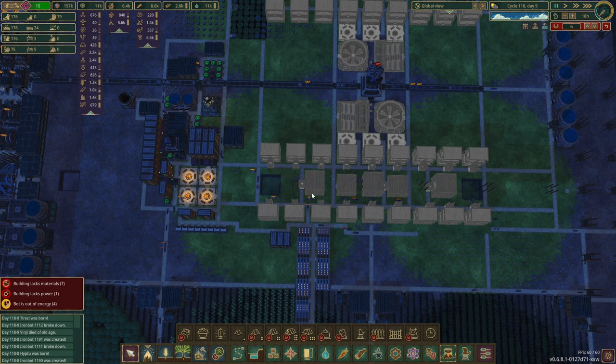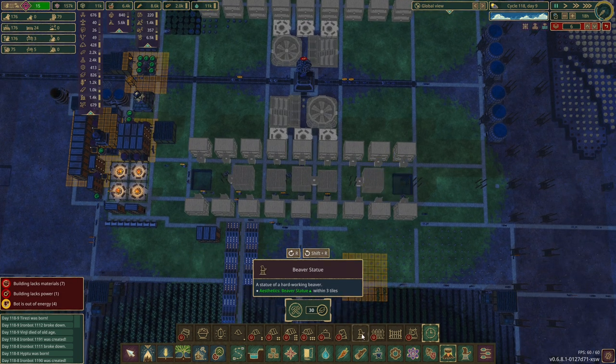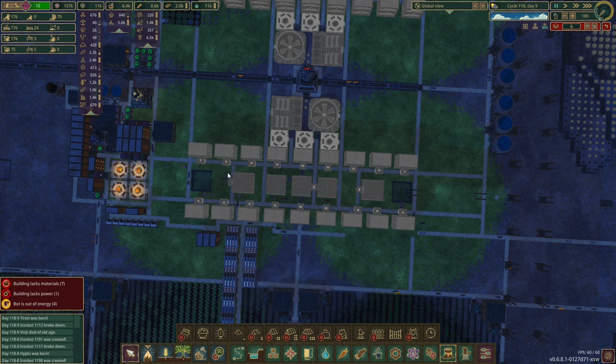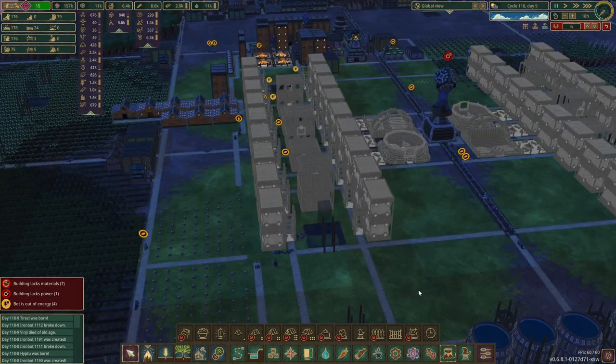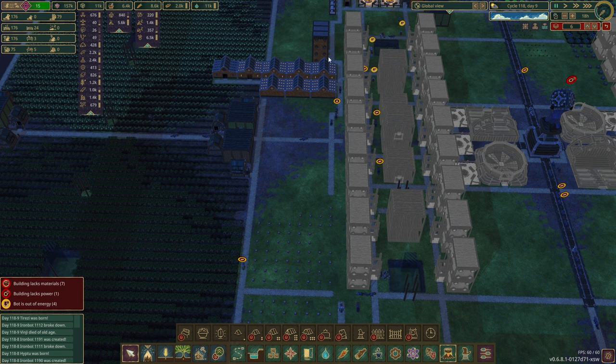Some areas are larger than others so we can do that. The brazier is quite a large one and can cover two or even three houses if placed correctly. Roofs are easy — just put them at the top of stairs. At the back here I'll put water and coffee, with a couple dotted down the back as well. We've got two wind turbine tunnels and two motivatoriums.